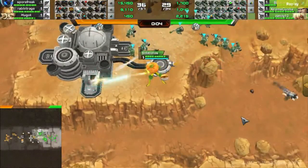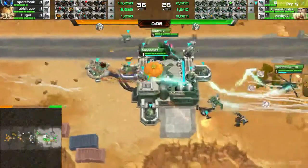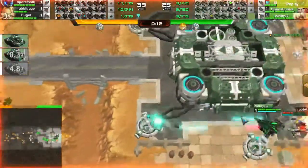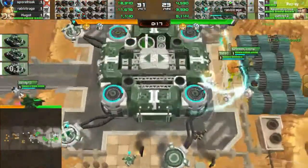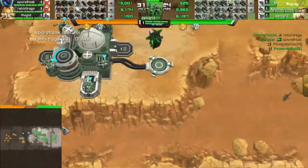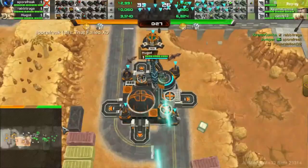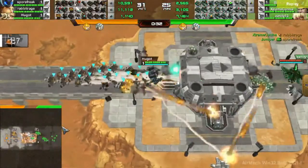Jumpers are immediately moving to this outpost for the Green team and they are able to take that, so the infantry will move on towards the mid. It looks like there's double harass for the Carbon team, and both players Sporefreak and Rabbit Rage do go down. Now the Green team will have an advantage at the fight towards mid since only Hugot is here to defend, but he does have a massive jumper push as well.